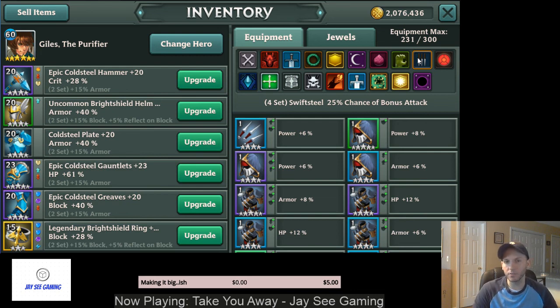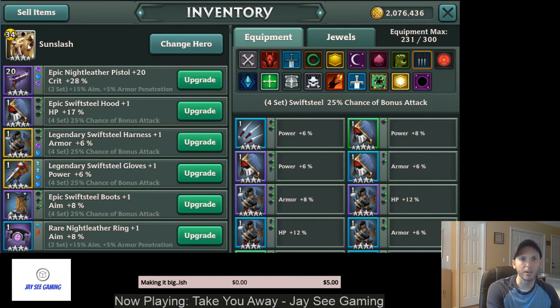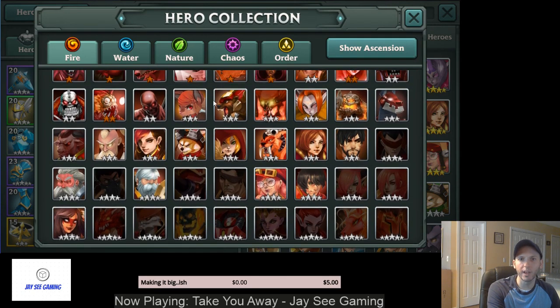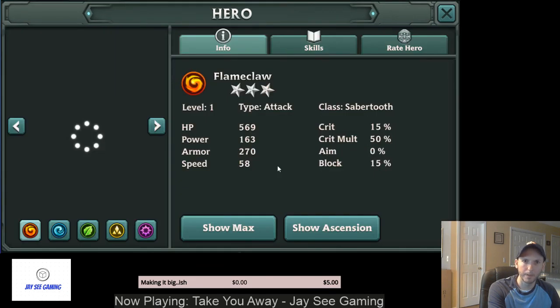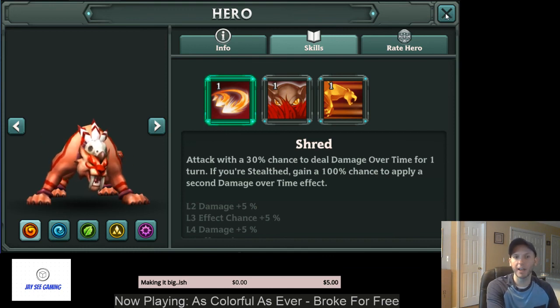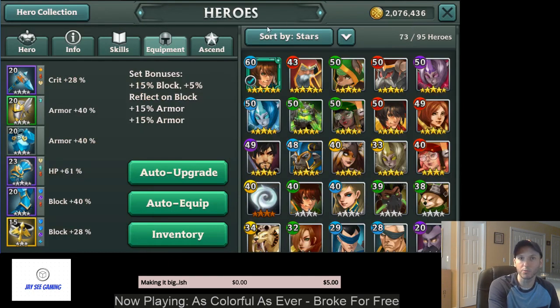Some good candidates for Swiftsteel are the Razorclaw — all the Sabertooths. On their Skill 1, they have a chance to deal damage over time. So if you have Swiftsteel on them and they're attacking twice, they have a chance to apply two damage-over-time effects, which is really huge when it comes to equipment dungeons.